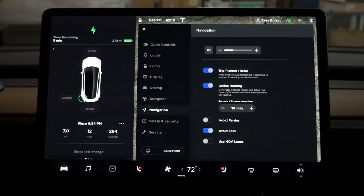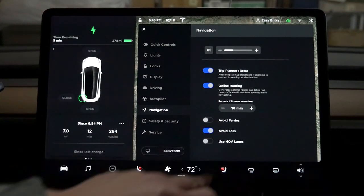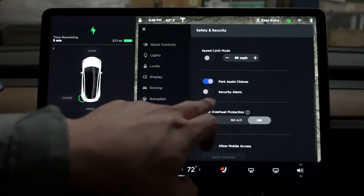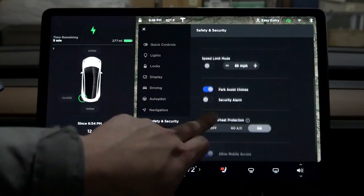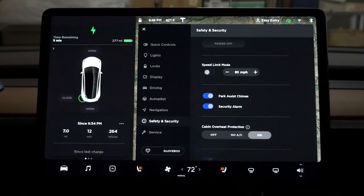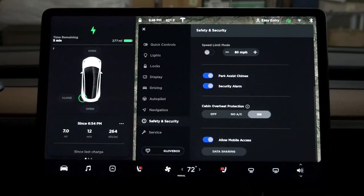Reroute if it saves more than 10 minutes - that's cool. Avoid ferries, avoid toll. We don't have ferries here so don't have to worry about it. Safety and security: park assist chimes - that's new. Security alarm - I don't know what that is but I'm going to turn it on because it sounds like if someone breaks in it will trigger an alarm. I don't know why it was off.